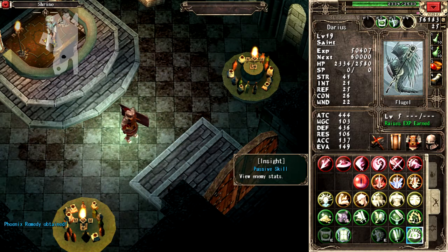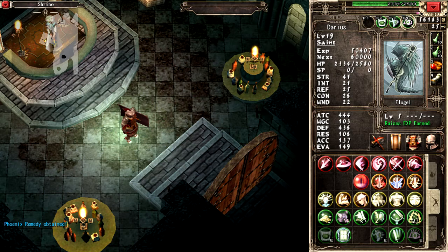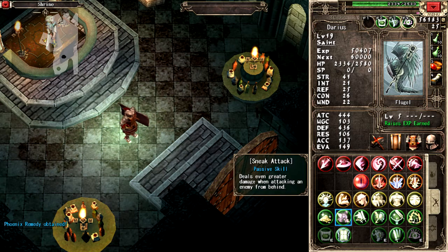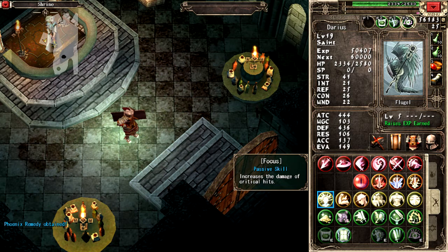What the hell do I do with the Phoenix Remedy? Because I honestly haven't the foggiest. What is this providing me? Focus — increases the damage of critical hits. That's real nice.